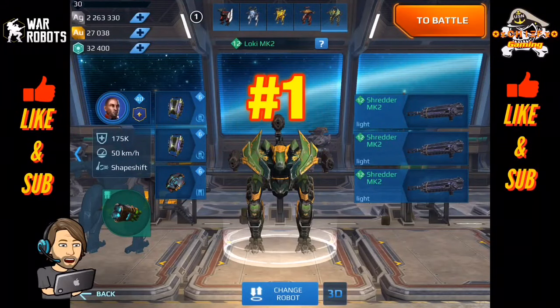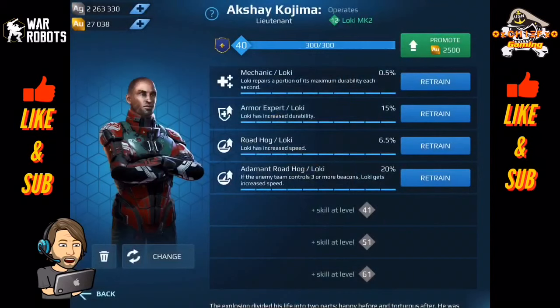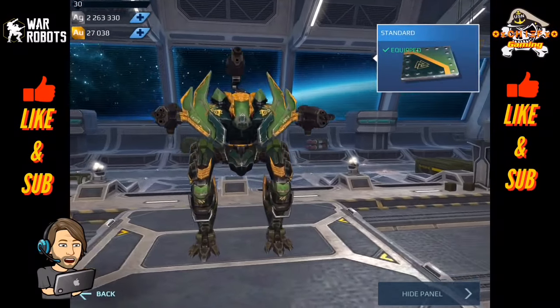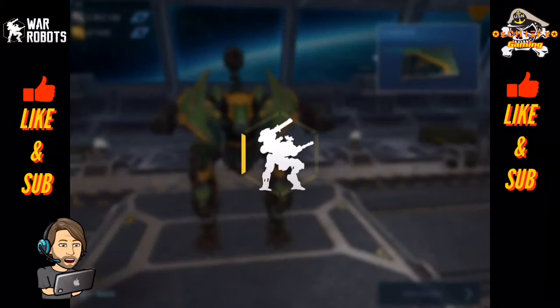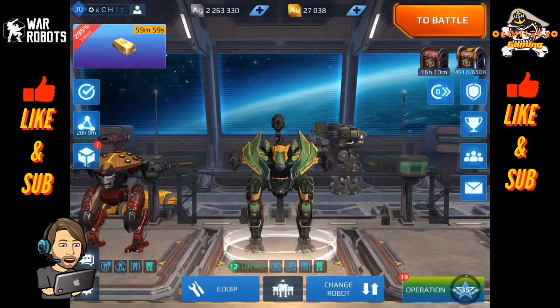And now number one for beacon runners in War Robots — it is still the Loki. This thing is so much fun to play. He is so fast and he causes so much confusion. He certainly doesn't have as much utility as the Blitz and doesn't offer as much firepower as the Phantom, but as far as being a pure beacon runner it is hard to beat, especially if you are running him in a squad. I know the Loki has been out for quite a while and a lot of people might be hesitant to put him in their hangar. He can cause you to lose some damage overall, but if you run a lot of squads or have a pretty solid hangar otherwise, this Loki is definitely going to be picking up those beacons.